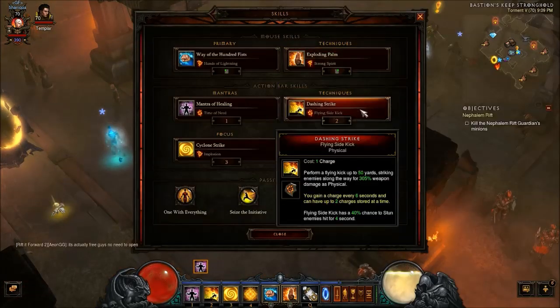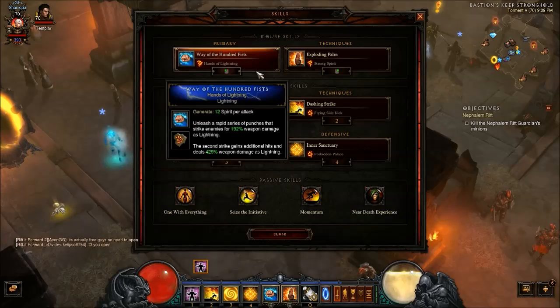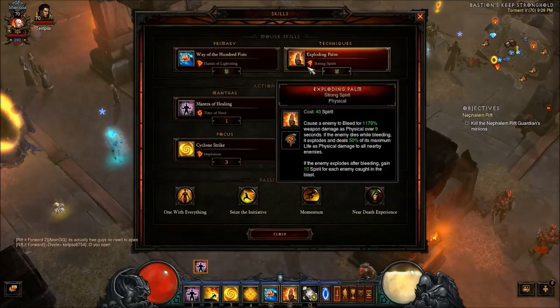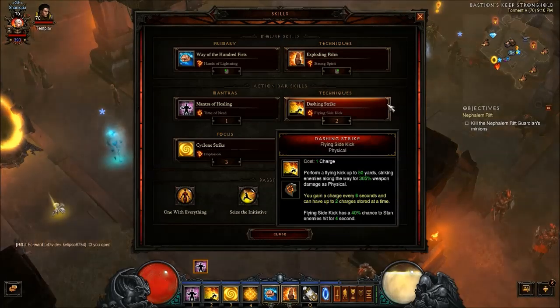For skills: you don't necessarily need a primary if you have enough cooldown reduction on your gear, but I'm using a primary just to supplement when I run out of spirit, which is not that often. I'm using Hands of Lightning because it's a lightning build. One of the main parts of the build is Exploding Palm with Strong Spirit — you cast this on a few enemies, then Dashing Strike to kill them all. It'll refill your spirit and you can keep doing that.